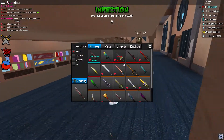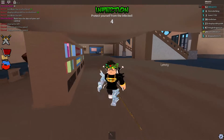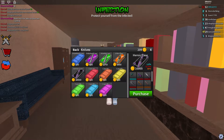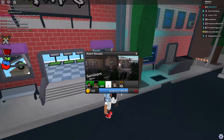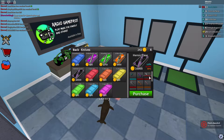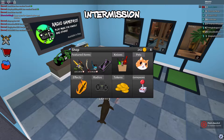By the way guys, I forgot to tell you — since Cosmic Eye is already in the heroic case, you cannot buy Cosmic Eye anymore. Look, you can only unbox Cosmic Eye now. Before, you could buy Cosmic Eye with 30,000 tokens, but now you can actually unbox it in the heroic case. If we got Cosmic Eye in heroic, I would be pretty upset because I already had it.